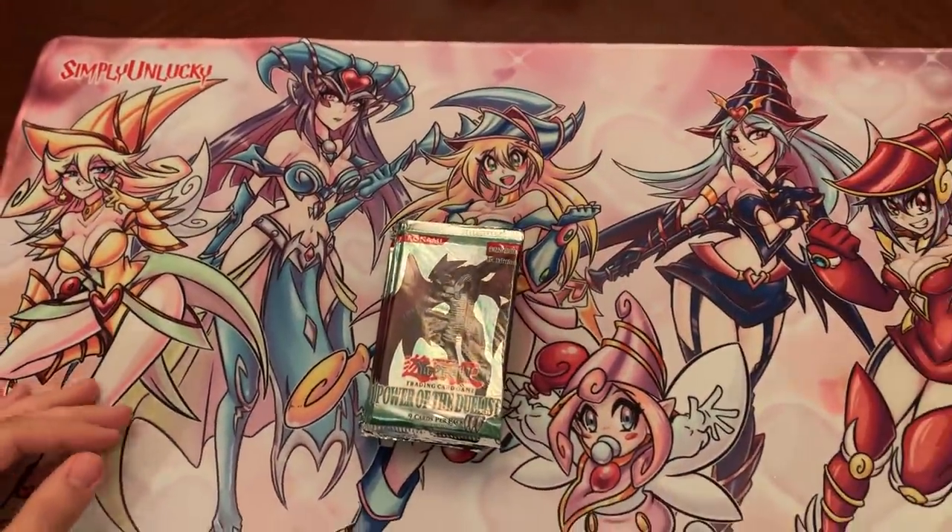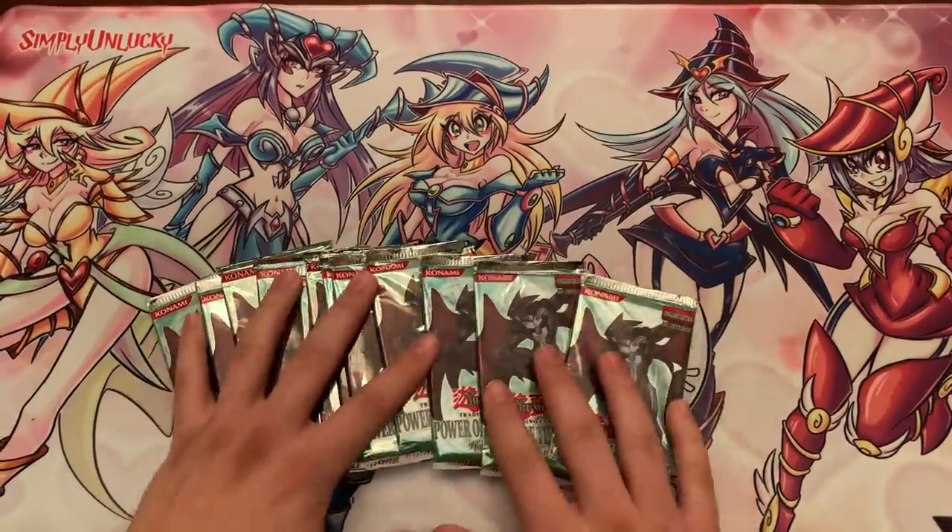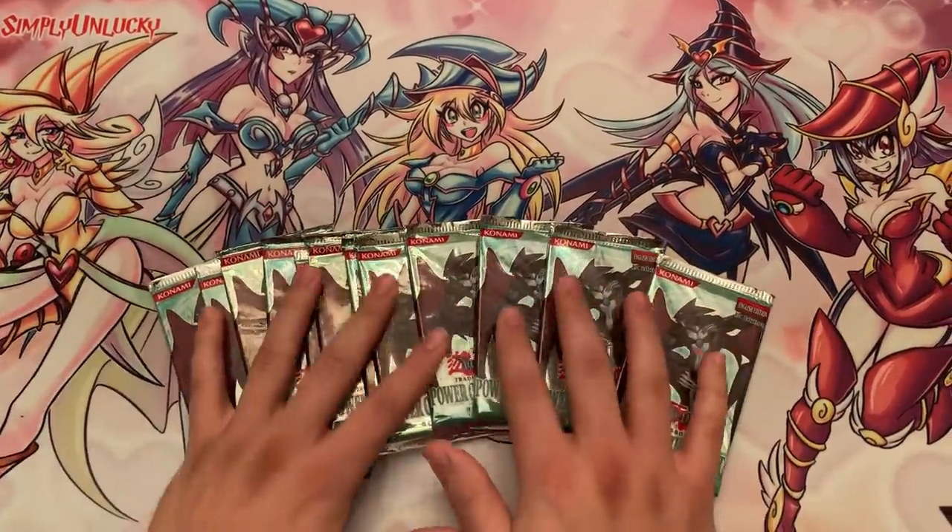If you guys can support Simply Unlucky right now, please check out our link at the top of the description below. It has our play mats inside — the beautiful Magician Girls. Check it out. Very beautiful. This is Power of the Duelist. Hopefully the Magician Girls will bring us some luck.